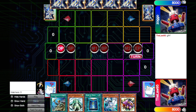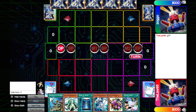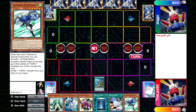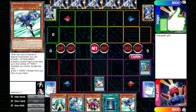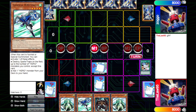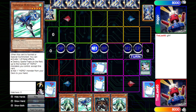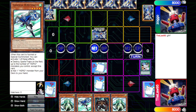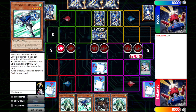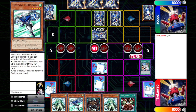Our third match is against Trooper Hero, and this is another solid hand for going first — seeing Riza and Disc Commander pretty early is always a nice thing. We draw for turn, hitting Destiny Draw, which is really nice. We Rota to grab Stratos from deck, then fire off Destiny Draw discarding the Disc Commander, putting it in the graveyard for later. We set the Spirit Reaper, set Book of Moon, and pass. He draws, goes to Main Phase 1, sets a monster, sets two backrow, and passes.